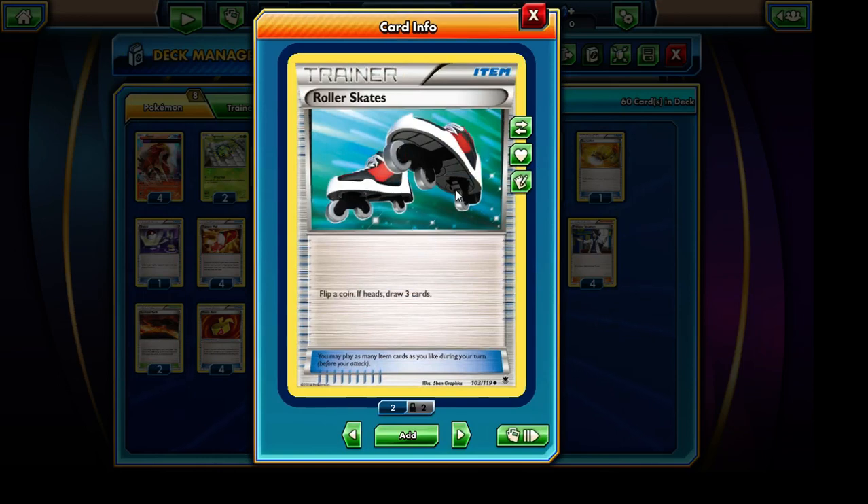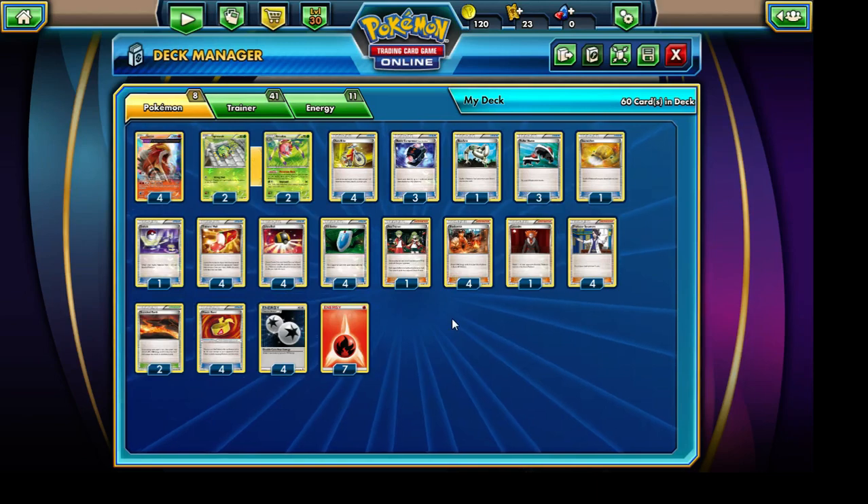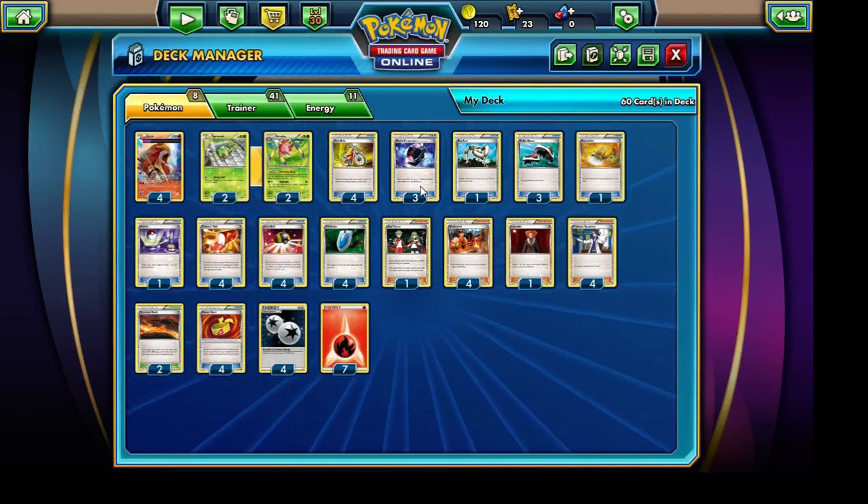We have 3 copies of Roller Skates. If you guys are not running a budget version of this deck, I would recommend scrapping the Roller Skates and instead running 3 copies of Shaymin EX because it works much better. Roller Skates — there's never a guarantee that we'll be able to flip Heads, but in our case we are under a strict budget of $80 or below, which is why you guys can see that I'm not running any full art versions of any of my cards.